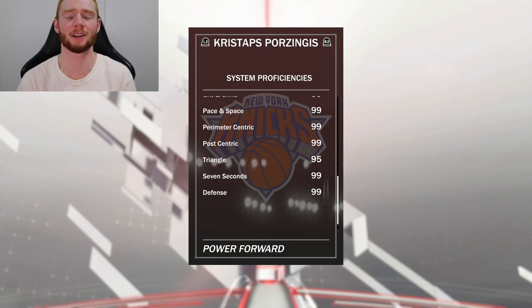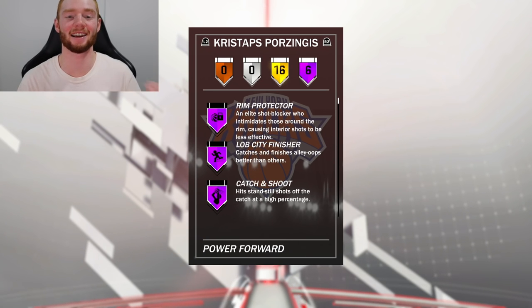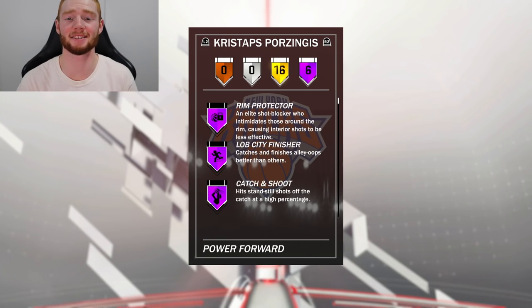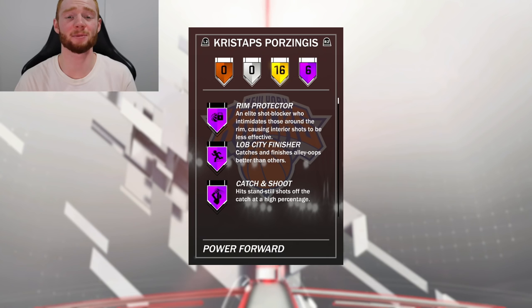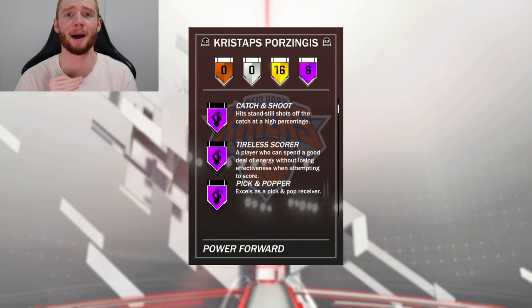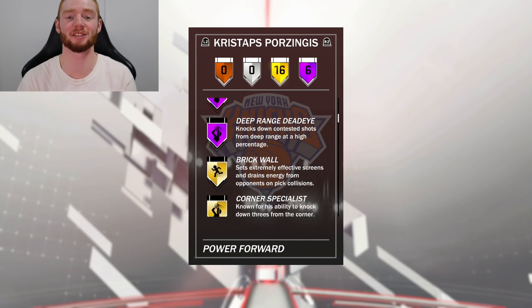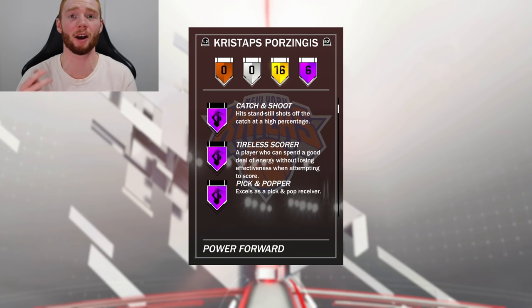The system proficiencies are almost perfect — he's set for triangle once again. I really wanted to know if they updated his badges because it did come out on 2KMT Central that he only had six. Unfortunately he still only has six Hall of Fame, but that's okay because these badges are actually pretty good. He has Hall of Fame rim protector, Lob City Finisher, Catch and Shoot — which is one of my favorites for a power forward — Relentless Scorer, Pick and Popper, and Deep Range Deadeye. Deep Range Deadeye and Catch and Shoot should work really well together.